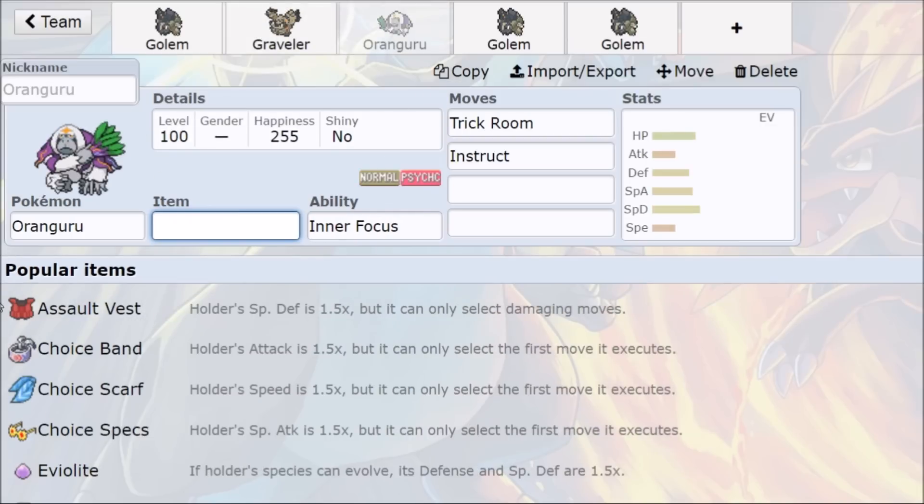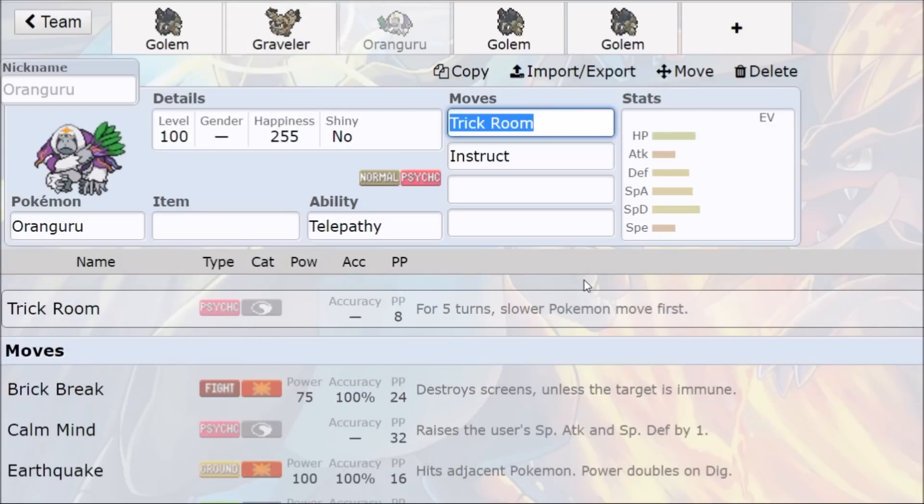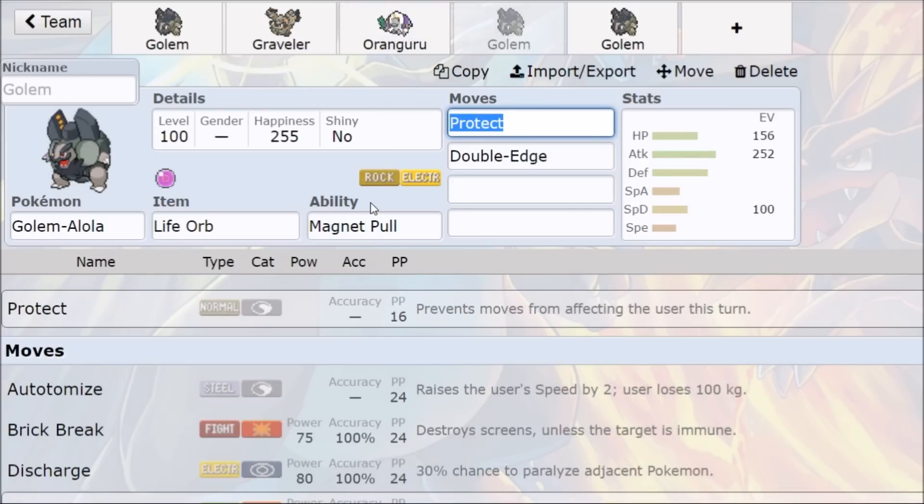In Doubles, Trick Room with Oranguru works so well because of Telepathy. So Trick Room, Protect on Golem the first turn, then safely run Life Orb and protect into either Double-Edge or Instruct — you can go for Return into Instruct — or just Explode. That gives you a lot of options because Trick Room is up and potentially two of your opponent's Pokémon are going to be dead. You can also play mind games: if you lead Golem and Oranguru, your opponent might focus down Oranguru to prevent Trick Room, so Golem can just straight up Explode if you read the field right.